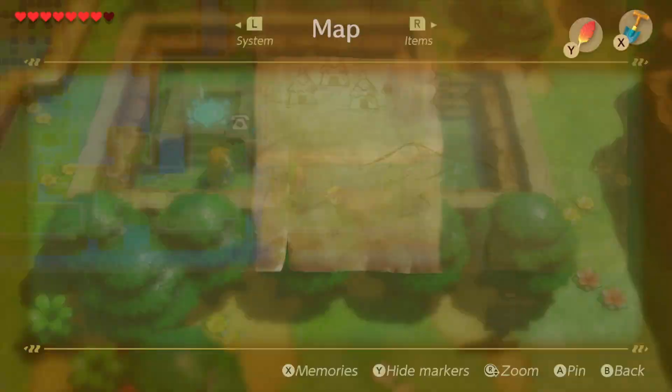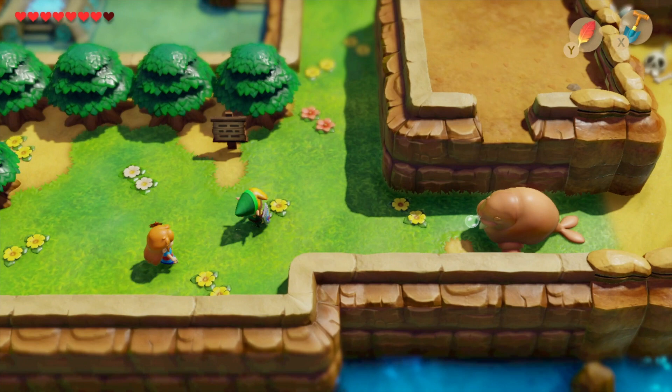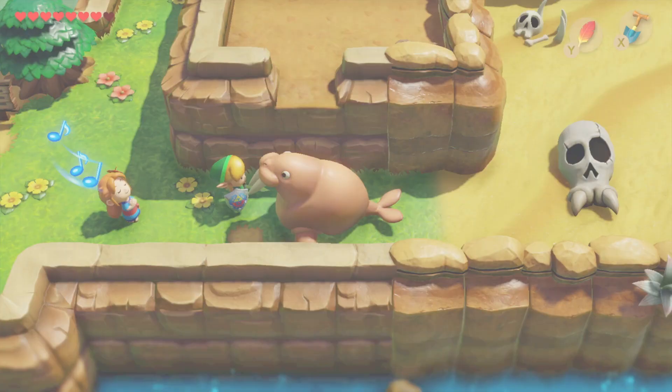Once you're back in Animal Village, head back around to where the walrus is. Marin will have a little sing to him, and once she's sung to him the walrus will do a little hop, skip and a jump over the edge. That will give you entrance to Yarna Desert and you'll finally be able to get in. It's in here where you'll find the Angler's Key.